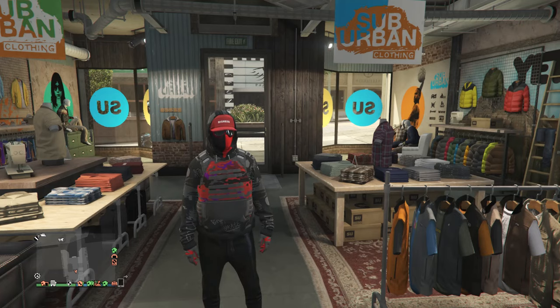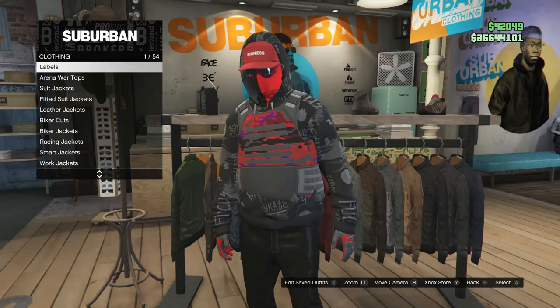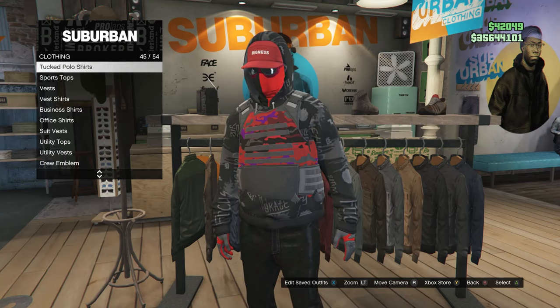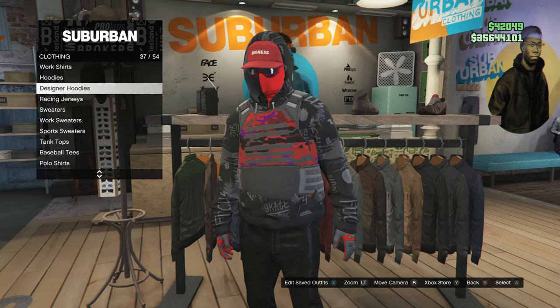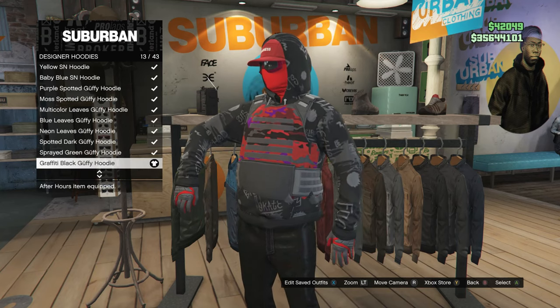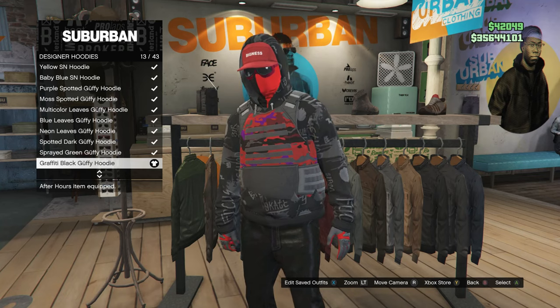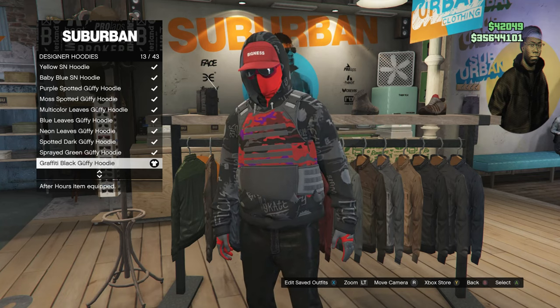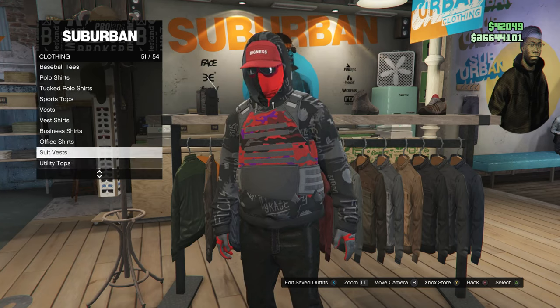This will be the second outfit. Head over to your tops. Scroll down until you find designer hoodies, which is on slot 37. Click on designer hoodies and look for the graffiti black and guffy hoodie, which is on slot 13. After you have the hoodie, back out of the designer hoodies and scroll down to slot 53.